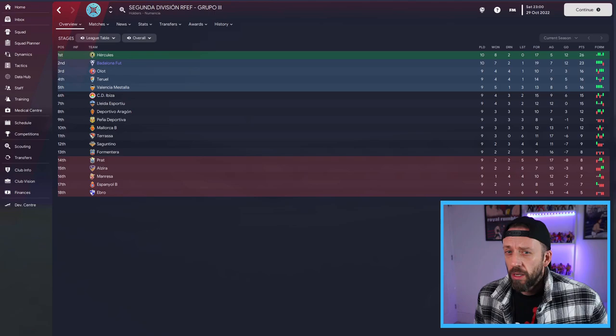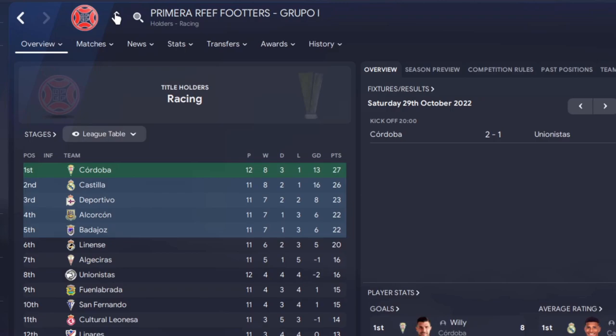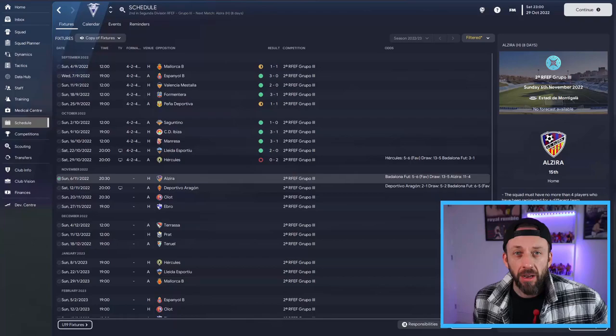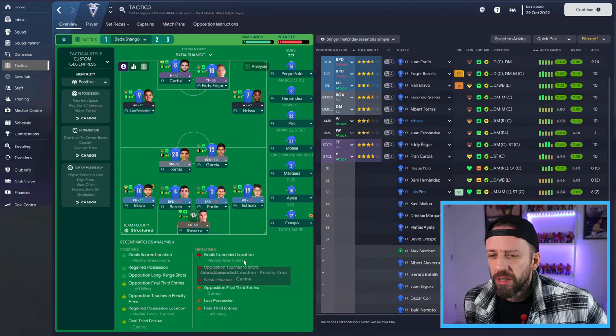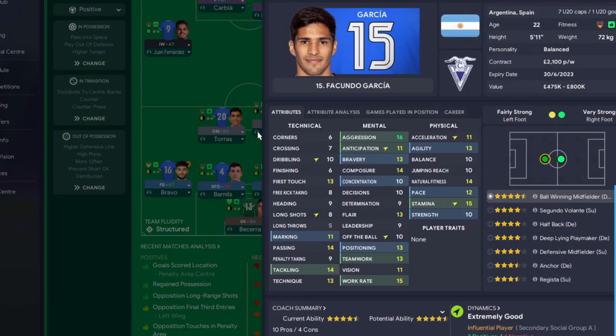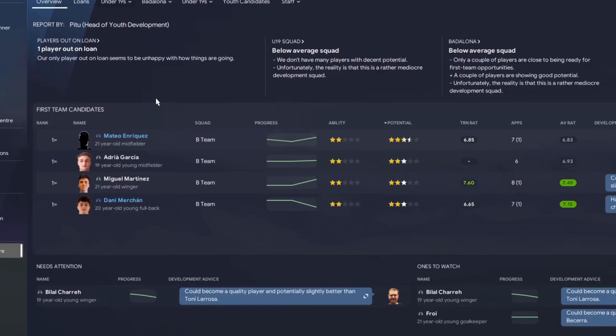We've only made a couple of signings as well. If only Hercules weren't in this league. The formation is looking good - I've called it the Badder Shango. Nice wide play, a couple of solid full-backs backing them up, and then we've got the Regista, Garcia, who's a class above everyone in the team, pulling the strings, with the two guys up front just plundering the goals.